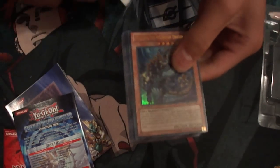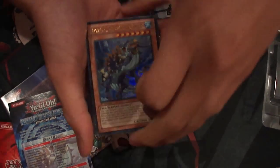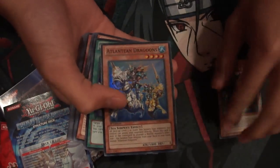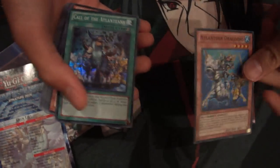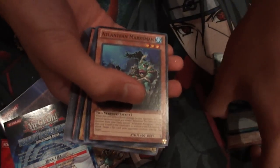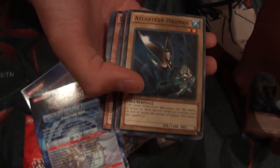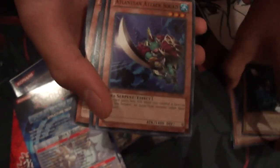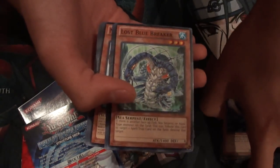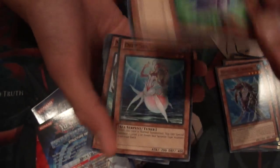Okay, here we have Poseidra the Atlantean Dragon, Atlantean Dragoon, Call of the Atlanteans, Atlantean Marksmen, Atlantean Heavy Infantry, Atlantean Pikeman, Atlantean Attack Squad, Lost Blue Breaker, and Armed Sea Hunter.